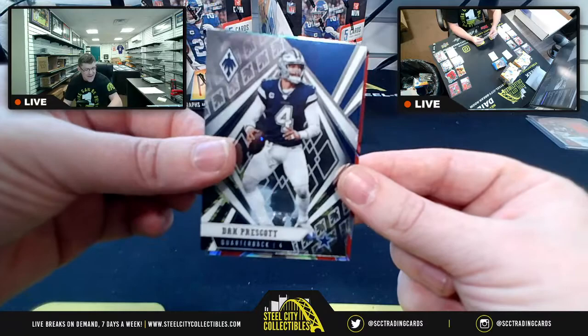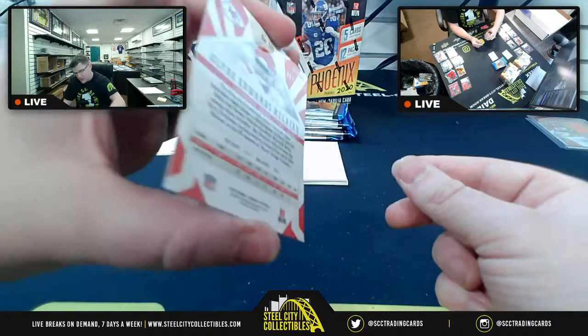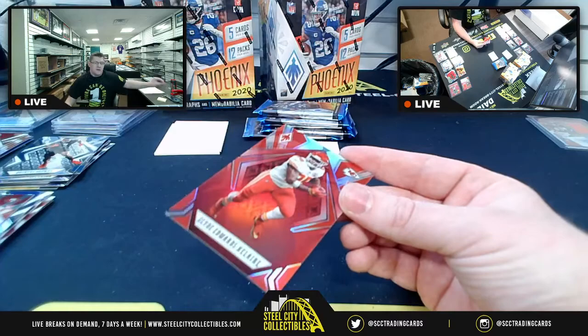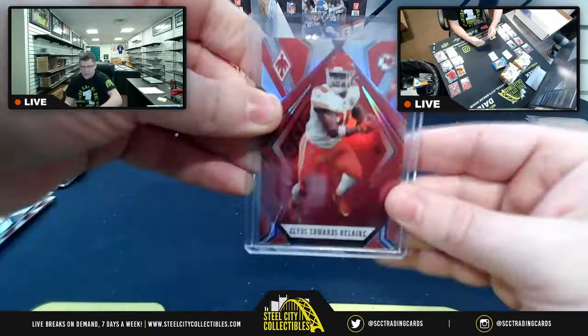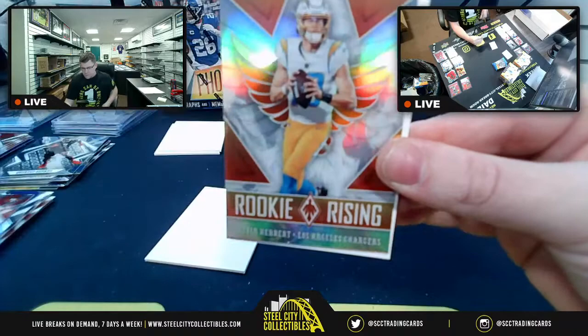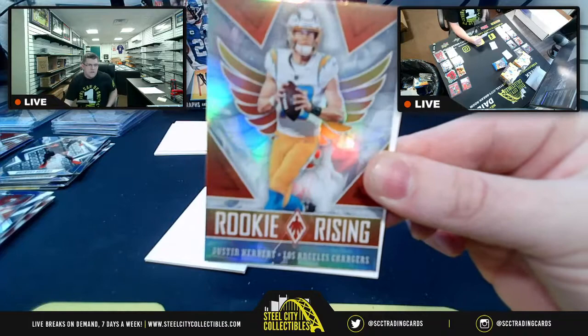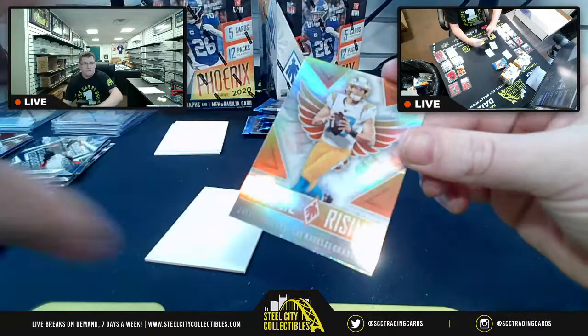Clyde Edwards-Helaire numbered 67-of-299. Host jokes that even Clyde can't make up for all the Bronco cards. Then host teases the next card dramatically — asking if Olin will be his friend — and reveals Justin Herbert Rookie Rising for AFC West. Olin finally gets his Herbert.